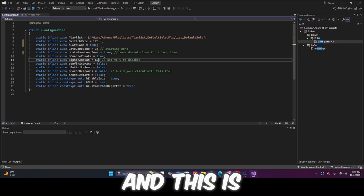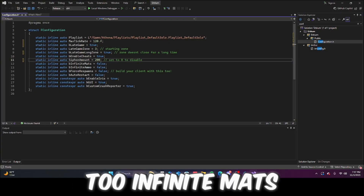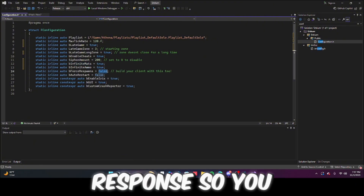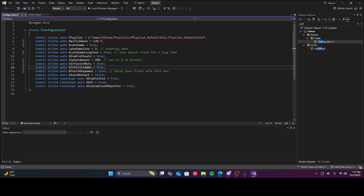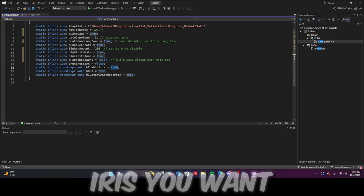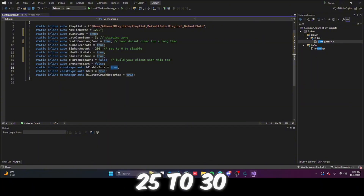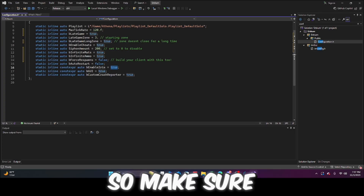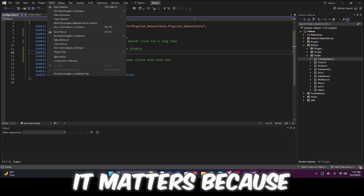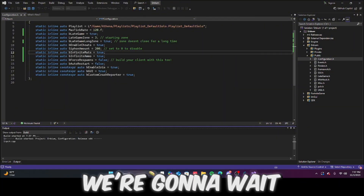This setting controls how many kills you want — pretty sure everyone wants 50 but 200 works too. Infinite mats, infinite ammo — we want those on. Force response: you can turn it to false. IRIS you want on for seasons 25 and above — from season 25 to 30 is what you want it for. If you're doing a low season it doesn't matter as much.